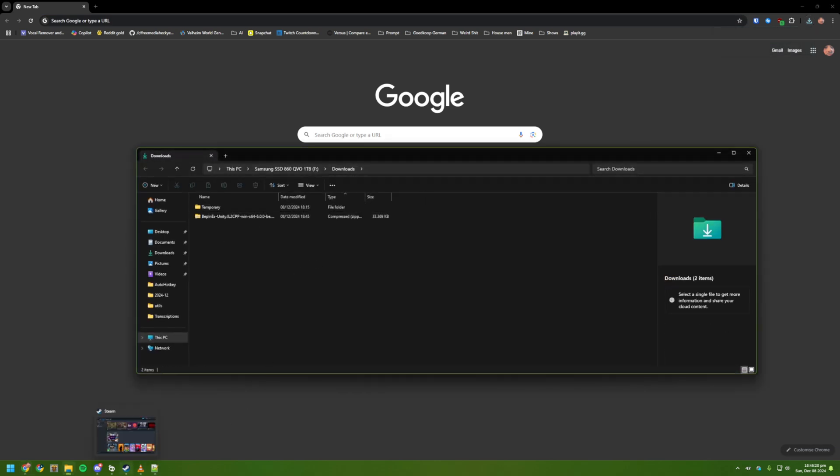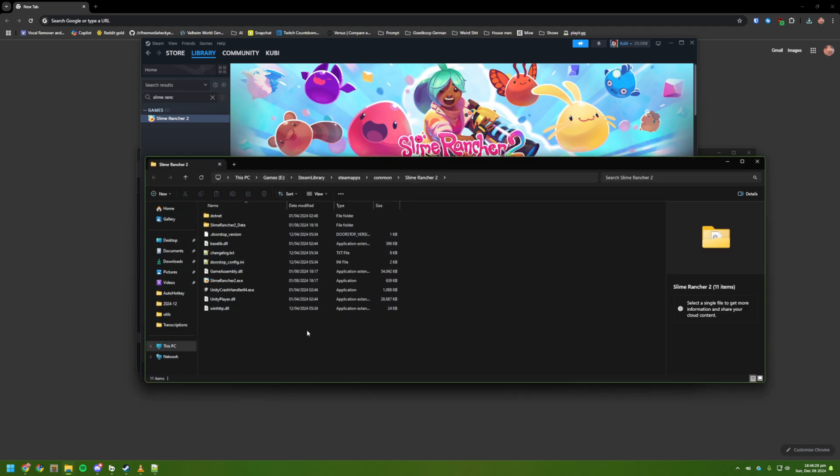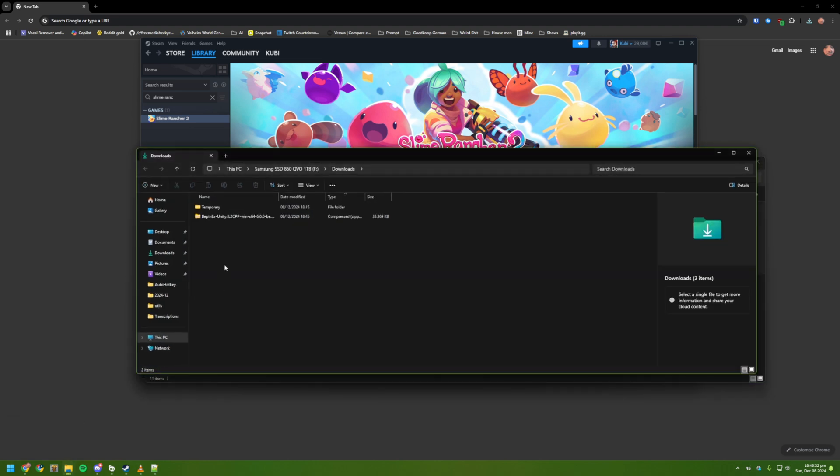1. Open Steam. 2. Right-click on the game. 3. Select Manage, then Browse Local Files. This will open the root folder of the game. Extract the contents of the BepInEx zip file here.